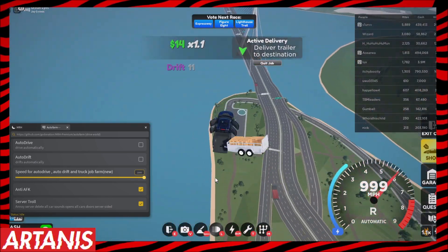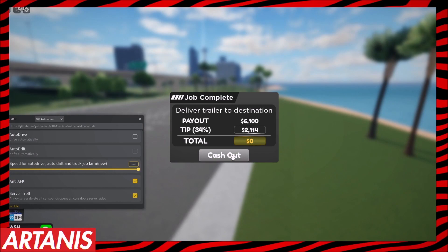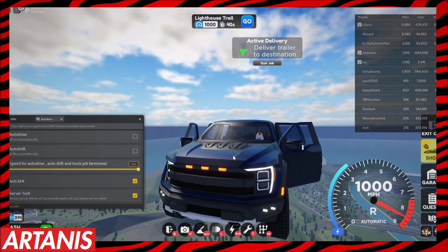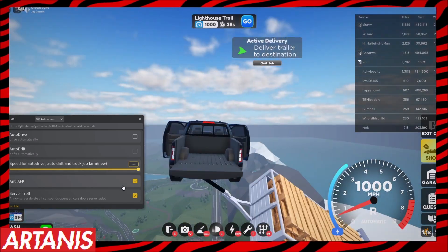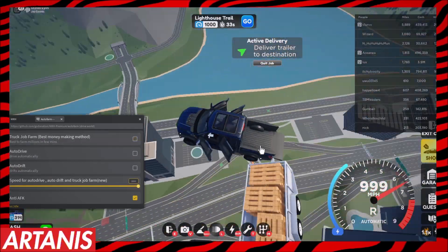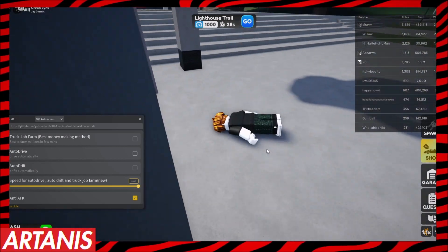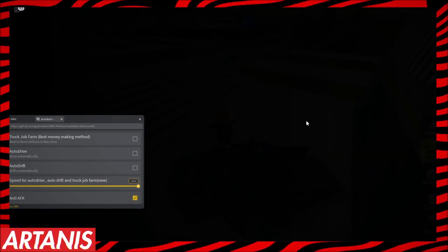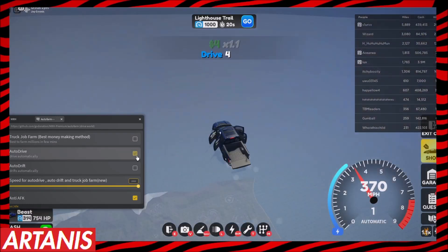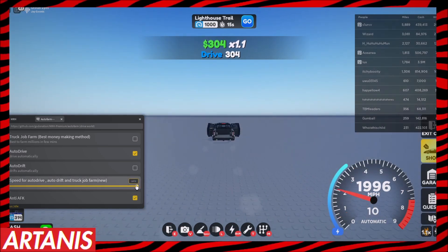If you're getting bored of this — even though it's the best way to make money in this game — we can turn it off by clicking this, let it finish, claim it, jump out, get back in our truck, and do auto drive. You can get money this way as well.